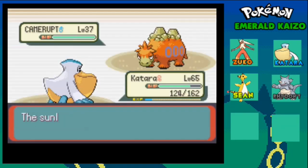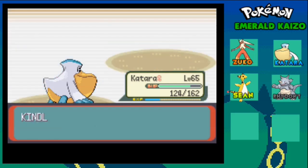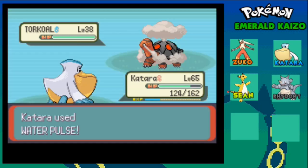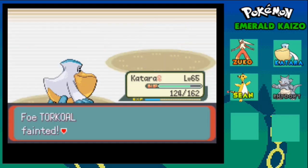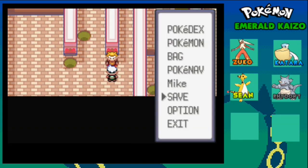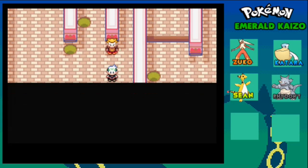Camera-up is gonna go down to a Water Pulse because it's four times weak. There we go. Turco - let's just keep using Katara. Perfect.